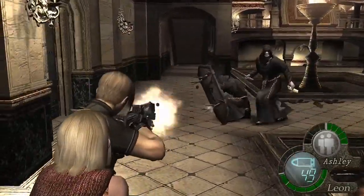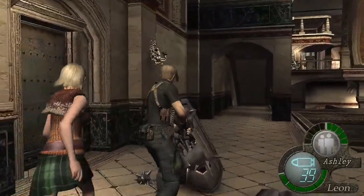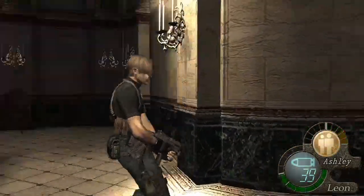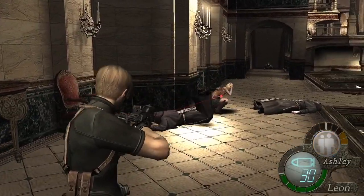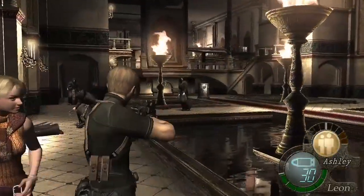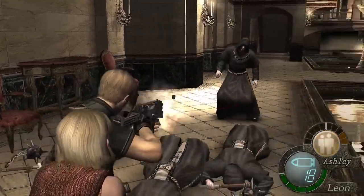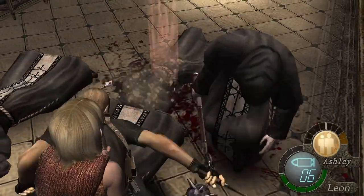Ashley just starts playing absolute dumbass — she just starts standing in front of them. She gets hit, and I'm thinking, really? Then she gets picked up — come on. I've had many deaths. And then I get this guy — a suplex from one of them kills me.